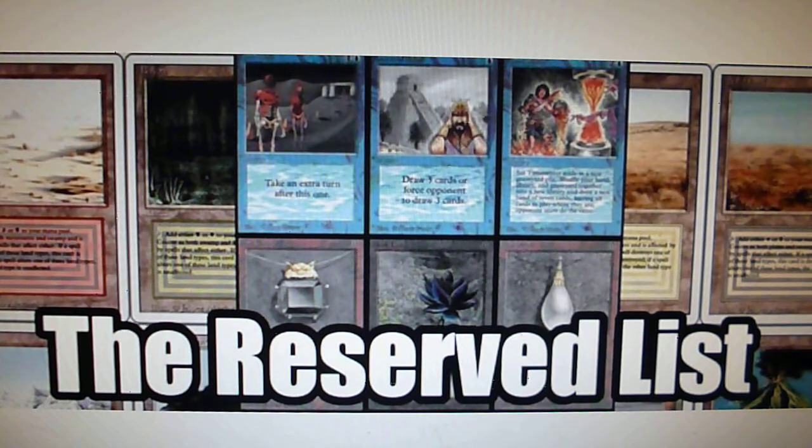So what Wizards of the Coast did in 1996 is they created the reserve list. Basically, the reserve list is a list of cards from Alpha, Beta, Antiquities, and Arabian Nights that they have promised they will never reprint, or they will never make a card with the same casting cost and functionality as the reserve list cards.